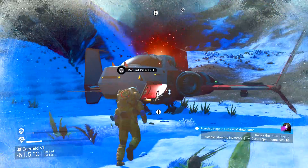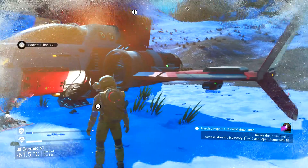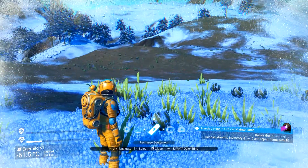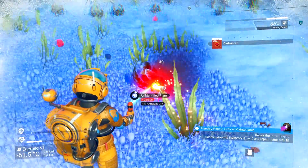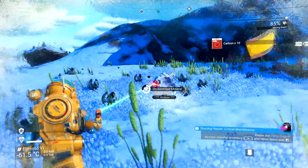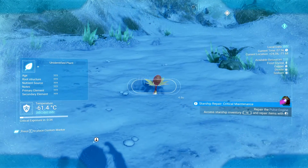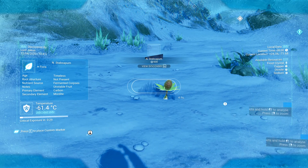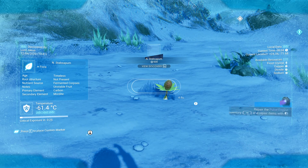I haven't really played much — this is right at the start. This starship is a little bit broken and I'm in the process of fixing it. So far I've figured out you can collect resources. And I just got a scanner, so if I hold F, I can scan things and figure out exactly what a plant does. As you can see, it shows all the elements available from this particular plant.